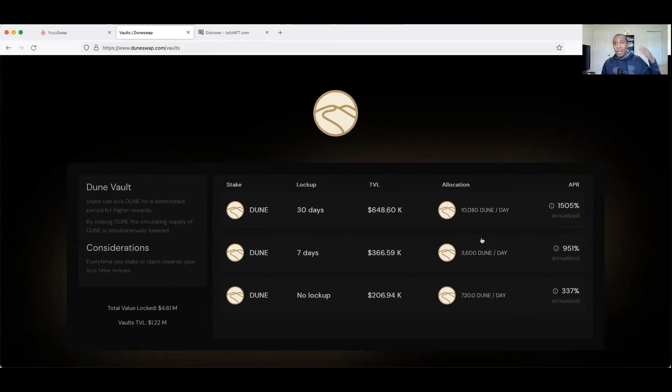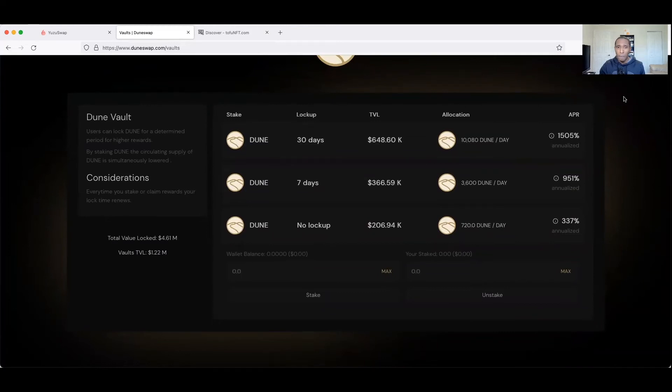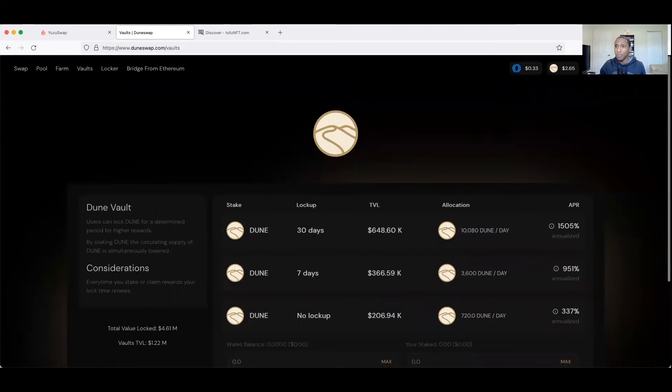Besides single-sided staking to earn more DUNE, you can also come over to the Vaults - deposit your DUNE there to earn even more DUNE. So you can earn DUNE through liquidity pools and farming, and through single-sided staking. These vaults are fairly small right now - probably because people pulled liquidity during the recent major liquidation event. For the lockup vaults, there are different time periods - the highest APR options require a 30-day lockup. There's also a 337% APR option with no lockup period, which isn't bad.